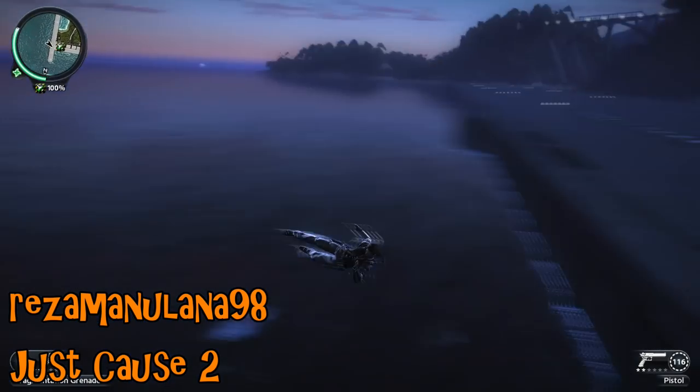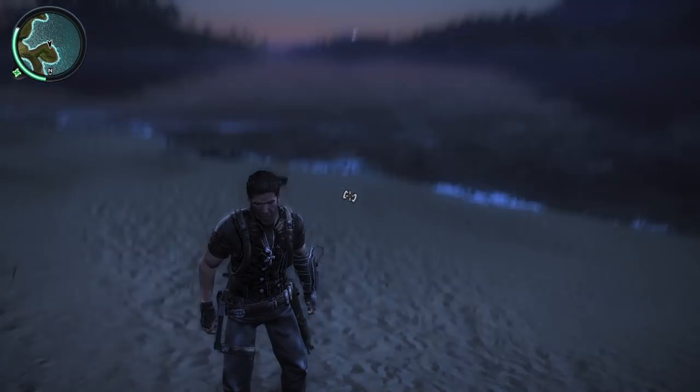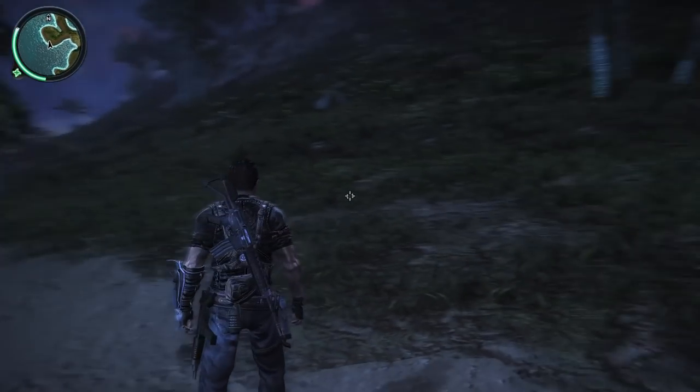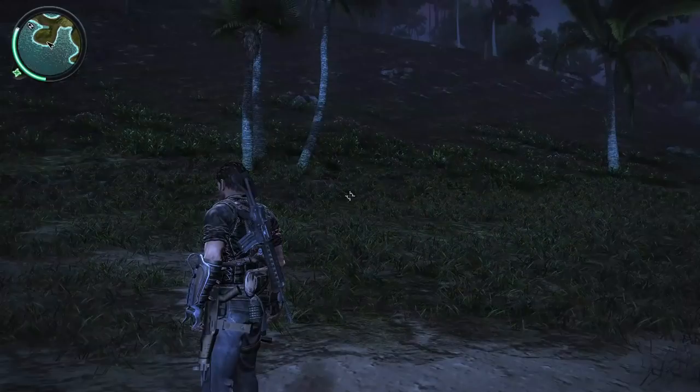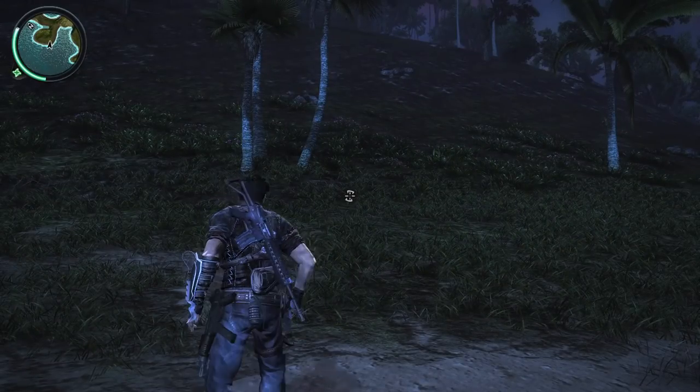On to Just Cause 2 next with a plane that really doesn't want to be boarded. That is some distance — the player was by the runway, by the symbol to the left. That is a big fire across the map. Yeah, that plane was determined not to be taken off.